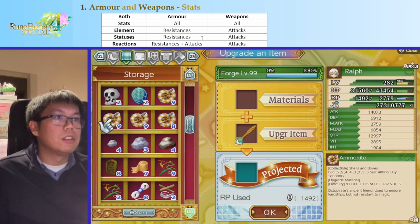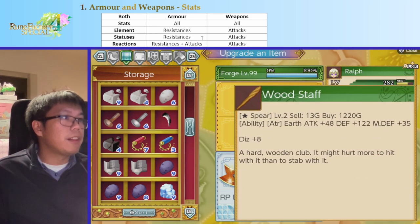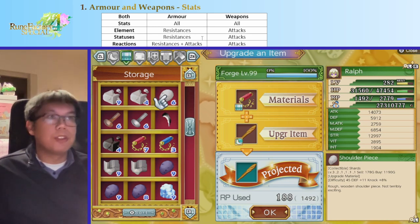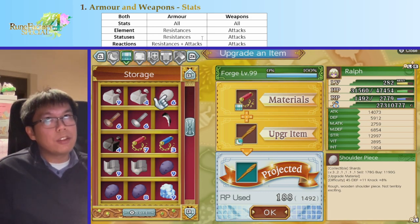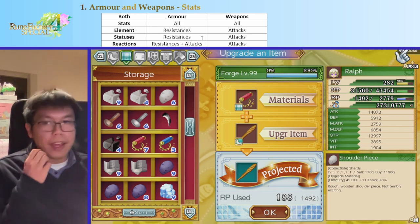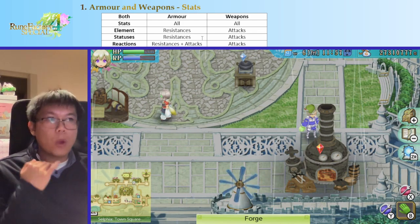Weapons can receive status attacks and elemental attacks, but not their resistances. Reactions like crit, knock, dizzy, and stun can be increased on both armor and weapons, but you can only get resistances through armor. This is important because items like mealy apples and green cores — which give huge resistances — can't be used on weapons. So for weapons, we don't need half our slots for those items; we get more free slots to focus on high stats, elements, and status.